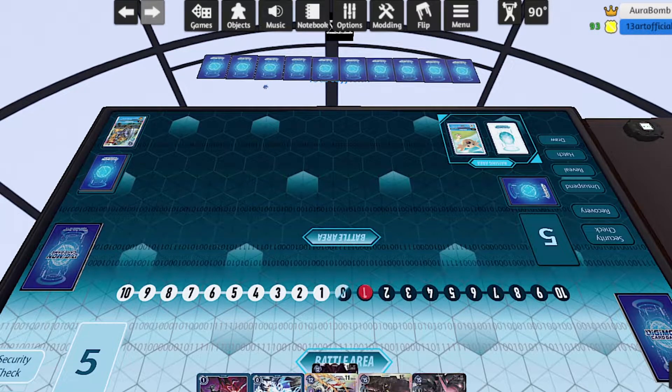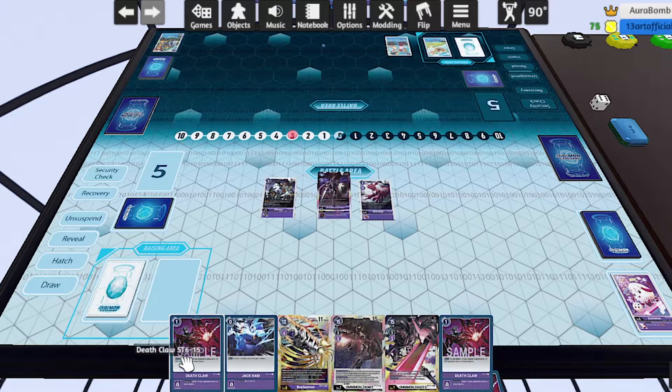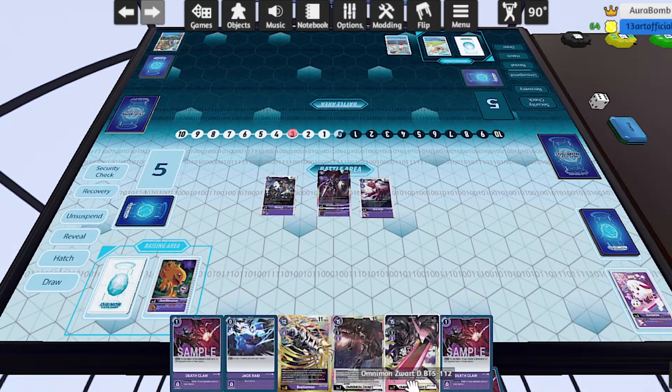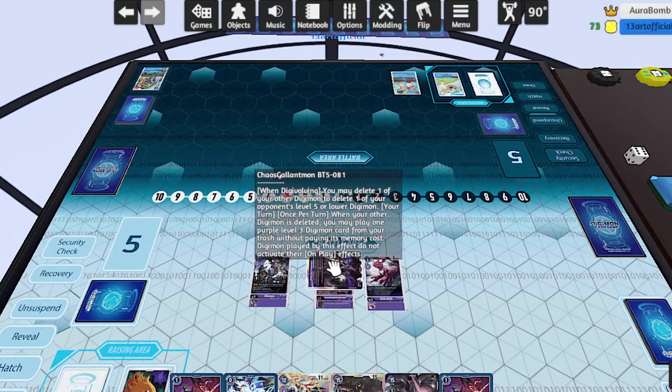Now we can gain a memory when deleting him here. It would cost four, but now we go down to one because of the Gilmon, and get to summon him right back on the board — leaving my opponent with one memory and three Digimon on board looking pretty good for us. This is the control aspect I love about this deck — it's got so much aggression as well as control. Whenever we attack we can delete one of our own Digimon to restand and proc the effects of all our cards on the board, gaining a memory from Gazemon as well.